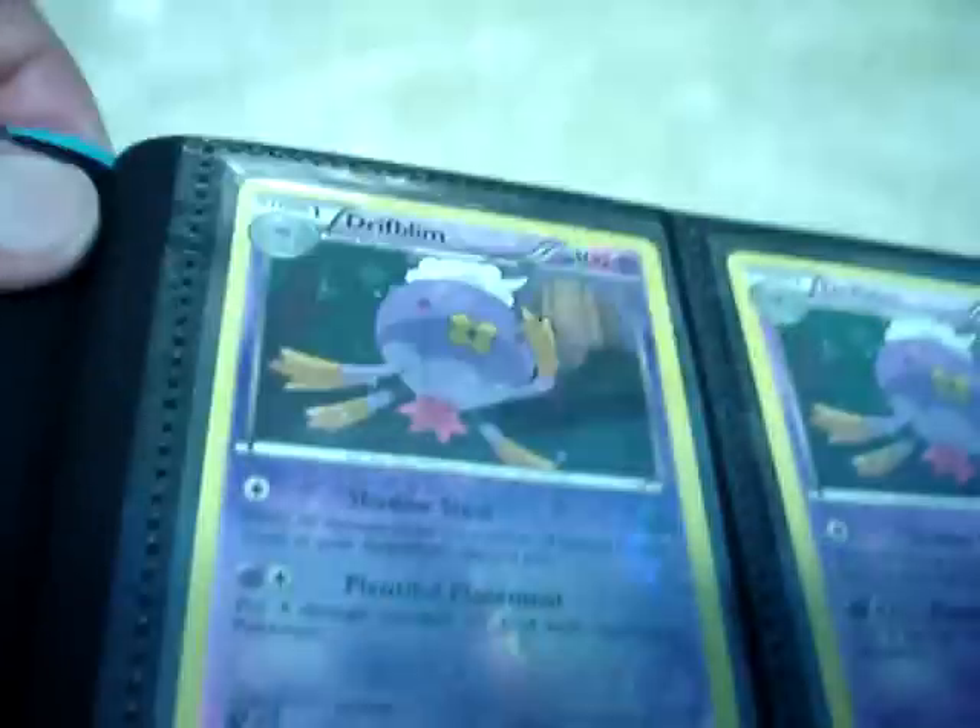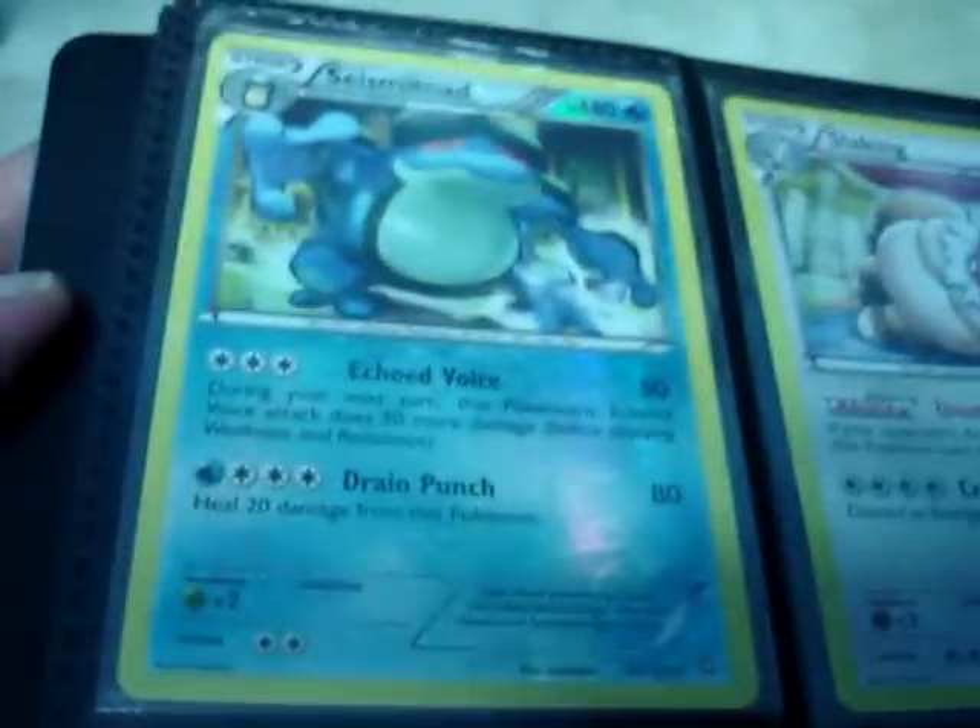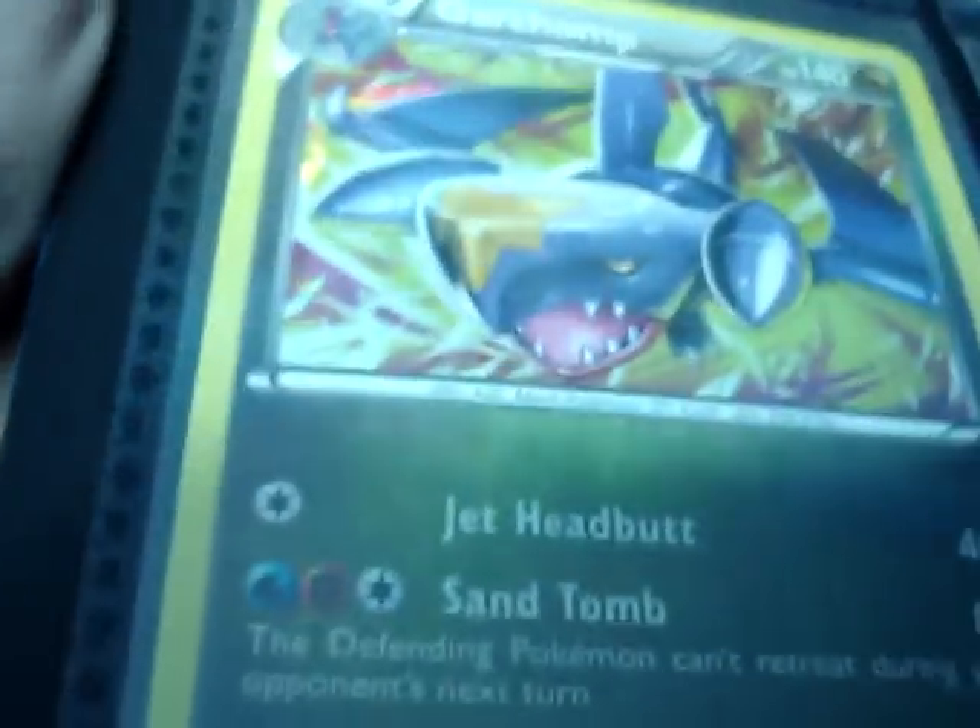Dragons Exalted section now. Lots of Garchomps — one of them is in crystal holo, shard holo Gollark as well.